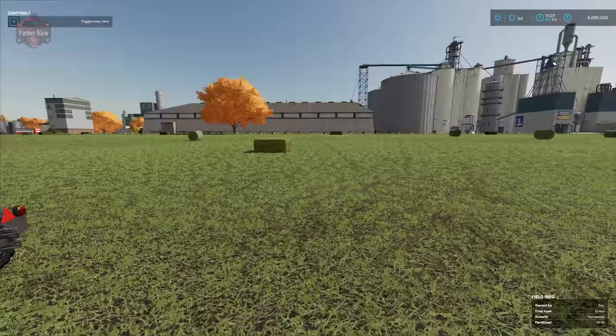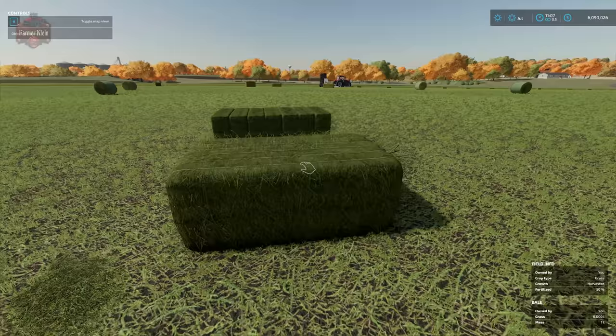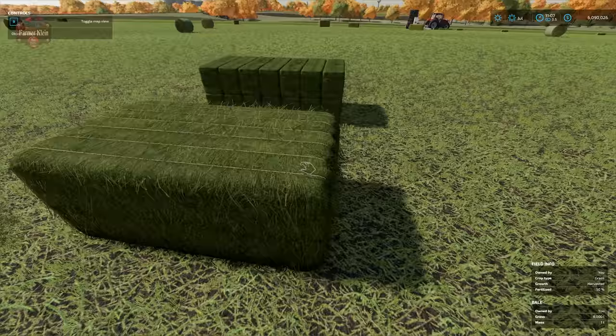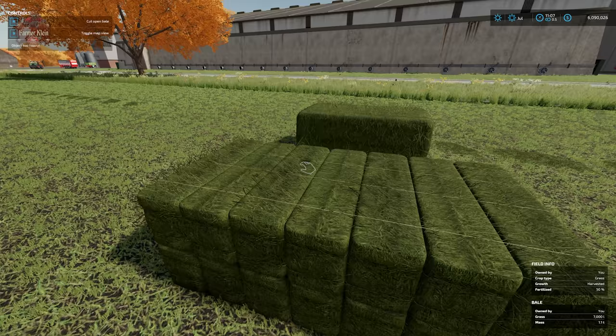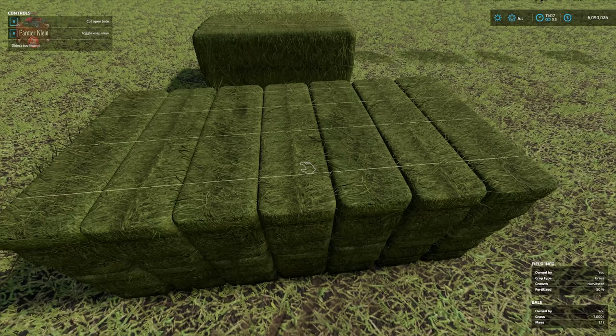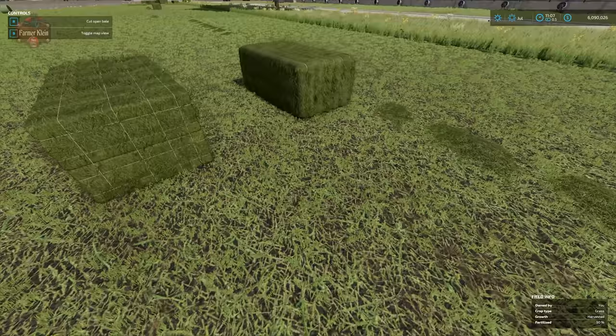Something really interesting: the stack of 14 bales is very similar in size to a large square bale. In fact, if we made the largest square bale, these would be identical in size. You can see the four rows of twine holding all 14 bales together into a single stack — super cool that we can make 14 little square bales and put them into one stack.